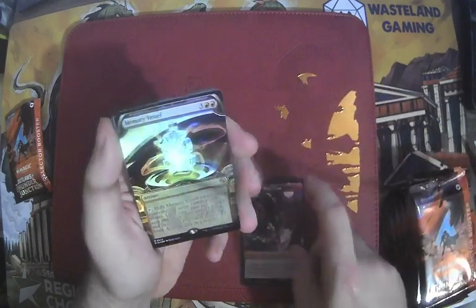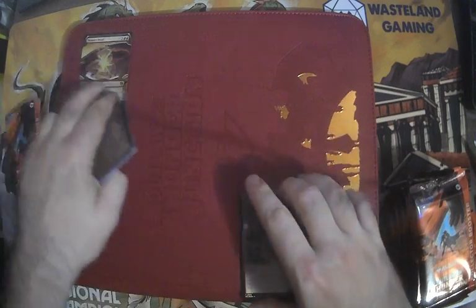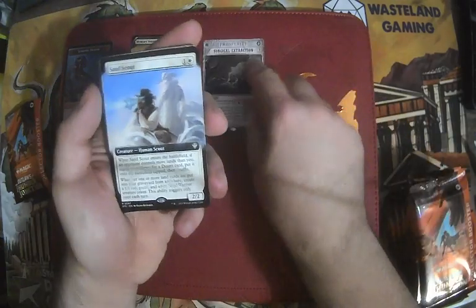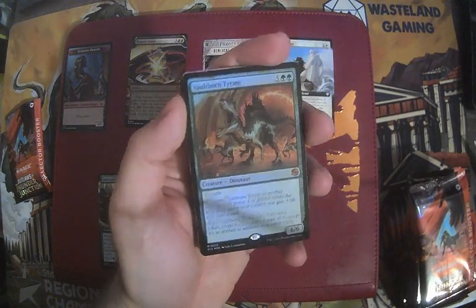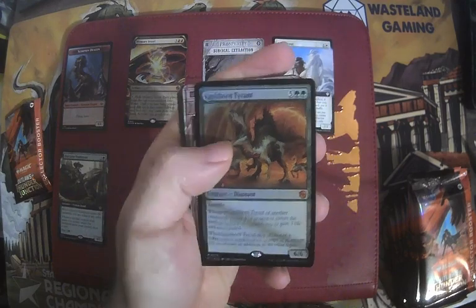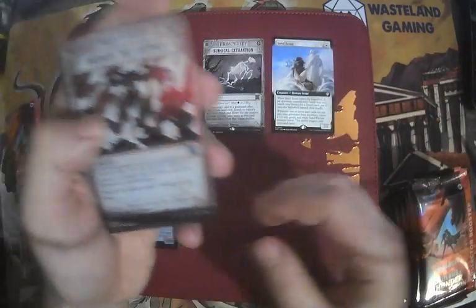Pull tabs be darned, I'm still using the scissors. We've got our Mercenary token, Memory Vessel — that is poop soup. Surgical Extraction, that's a couple of bucks. We've got Mercenary and that Surgical Commander card — worthless. Another Outcaster Trailblazer. Vaultborn Tyrant foil from the Big Score — that is the big money, that is the big score if you ask me. The only way we can do any better is if we get a texture foil. That's a great pull.